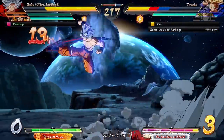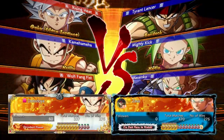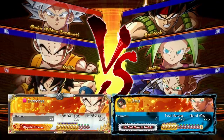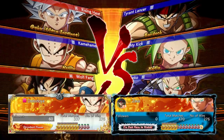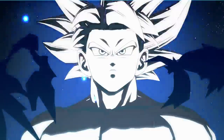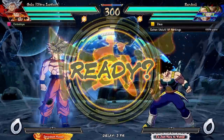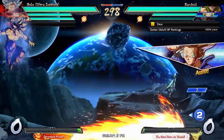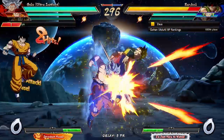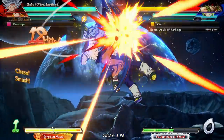Oh my goodness, this character is nuts! How's it going everybody, Datodoy here back with some more online matches for Dragon Ball FighterZ, once again playing a team of Ultra Instinct Goku, Krillin, and Yamcha. We're still getting used to the character so I didn't want to change teams up just yet. It's still day one for me over on Xbox — I'm trying to record another video so I have more UI Goku footage to go around as we wait for the update to drop on PS4.